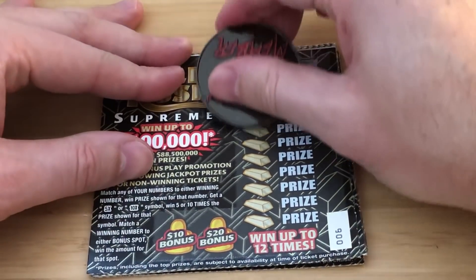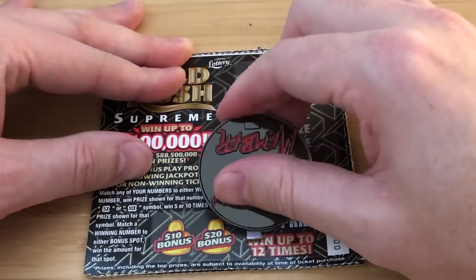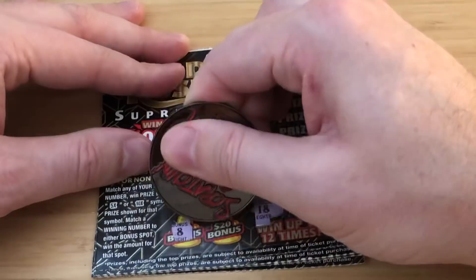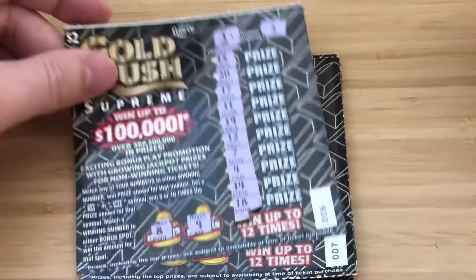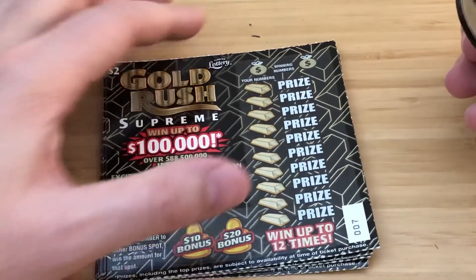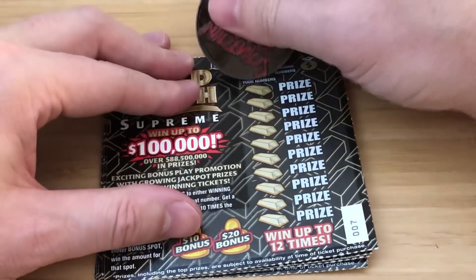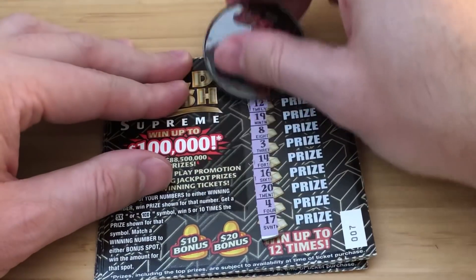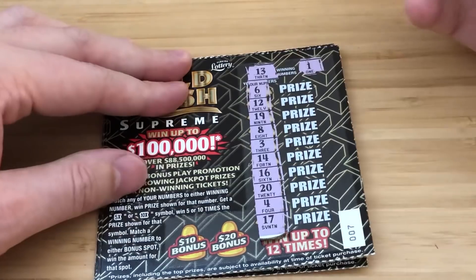Ticket 6 — looking for 1 and 3. No 1s, no 3s. Bonus — nope. Ticket number 7. The name is Bond. James Bond. Looking for 13 and 1 — nope.